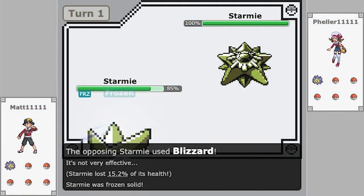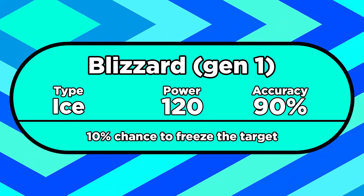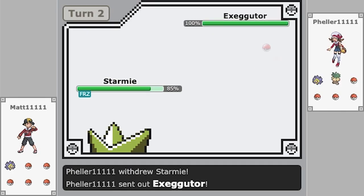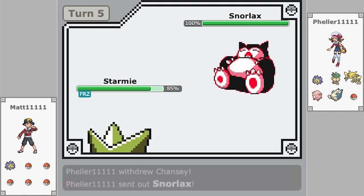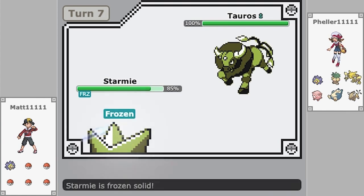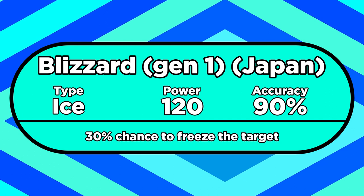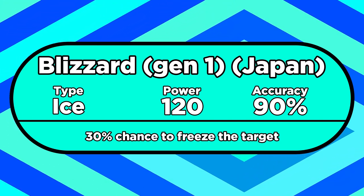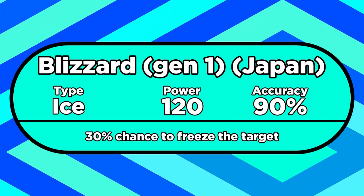Blizzard was way stronger in Gen 1 for a couple of reasons. First off, its power was nerfed in Gen 6 — from Gen 1 to 5 it was 120 power instead of 110. It also had 90% accuracy instead of 70%, so on average it did more damage than Ice Beam. But wait, there's more — it still had the same 10% chance to freeze. But in this game, if you get frozen, you just kinda perish. You'll never thaw out naturally. The only ways to thaw out are by using an Ice Heal, your opponent using Haze, or a Fire-type move that can burn you. So if you get frozen, you're dead — especially if you're playing against other humans and you can't use items. In the original Japanese games, Pokémon Red and Green, Blizzard had the same power and accuracy but a whopping 30% chance to freeze. Thankfully it was toned down before Pokémon came out internationally, because having that high a chance to just delete a Pokémon from the battle is absurd.